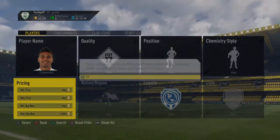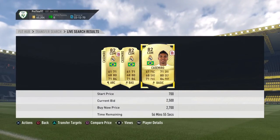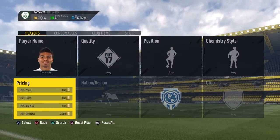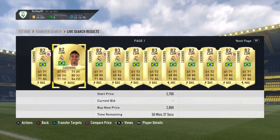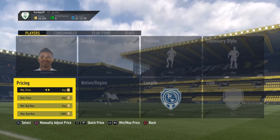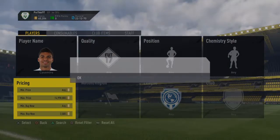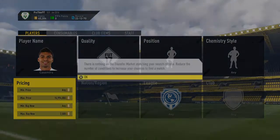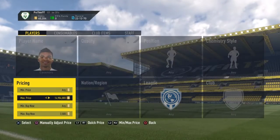On Xbox, I believe it's a bit less, maybe 2.5k. But after you find the minimum buyout, you want to snipe down from 150k at a range you want to do. So the maximum buyout you'll want to have is around 2.5k for PS4, or a little bit more — maybe 2k for Xbox and PS4, depending on how much profit you want to make and how much time you want to wait.